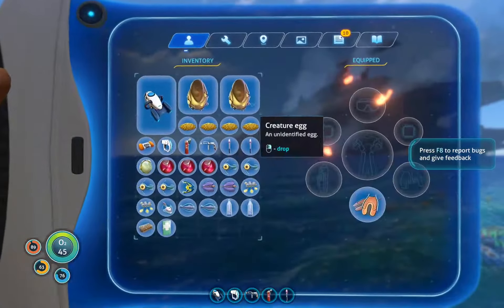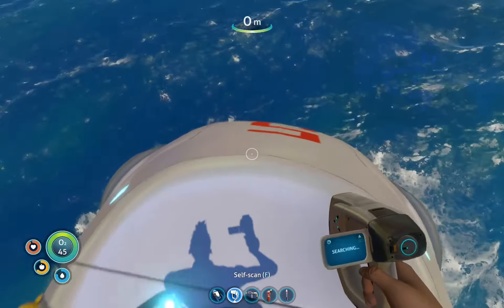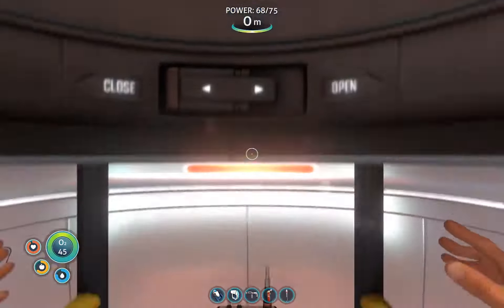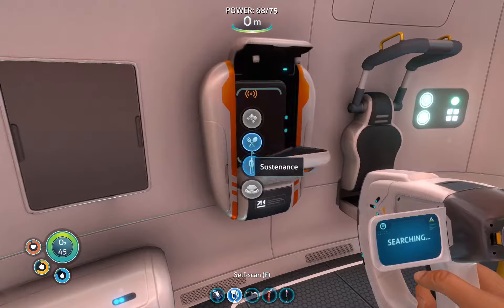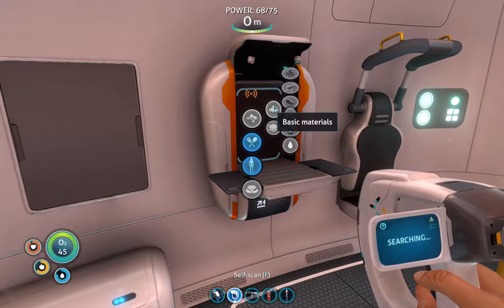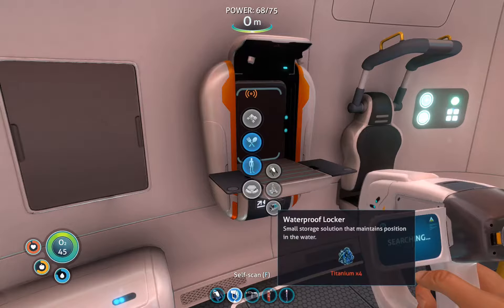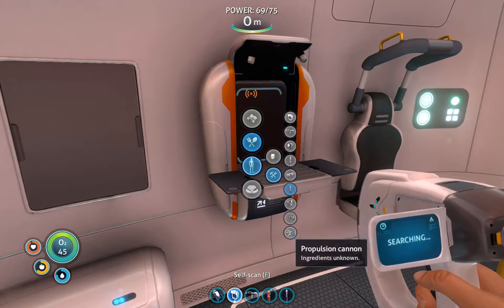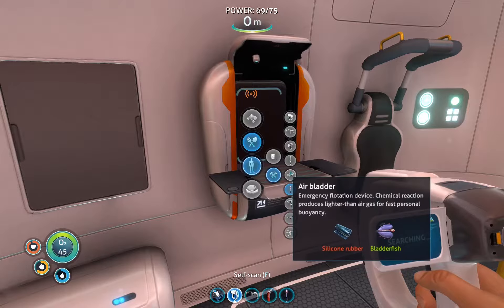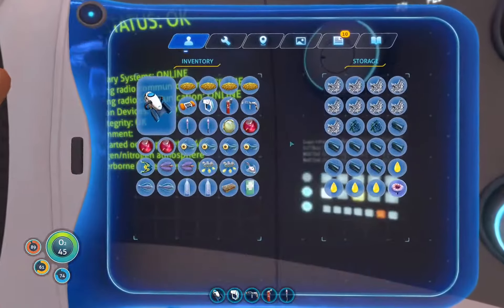Go down to deployables. Mobile Vehicle Bay - what's the other one? The Waterproof Locker. There, you want that thing. Do you have some of that stuff in storage? I have plenty of stuff in storage. Some of the stuff you need for the Mobile Locker - make that thing. What does it take? Like 10 titanium?